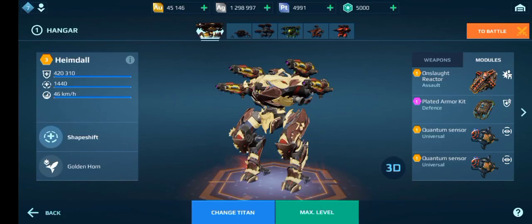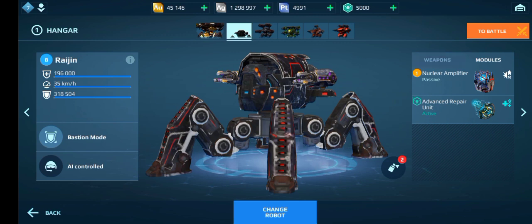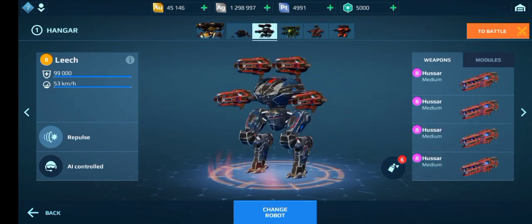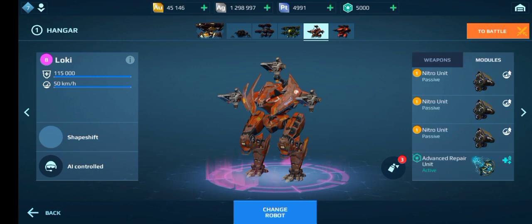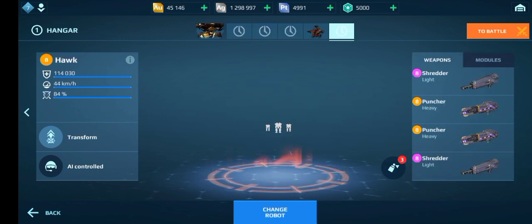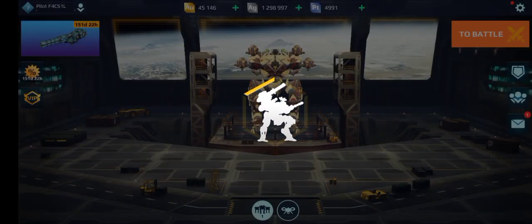I'll just show you what I'm running. I'm gonna run the Raijin today with Punchers. There are the modules. The Leech with Hussar, because that's actually a really good build — there are the modules for that. The Typhoon with Venom, there are the modules. The Loki as well with Scald, there are the modules for that. And also the Hawk with Puncher and Shredder — I haven't done the modules yet, I'll have to do that afterwards.